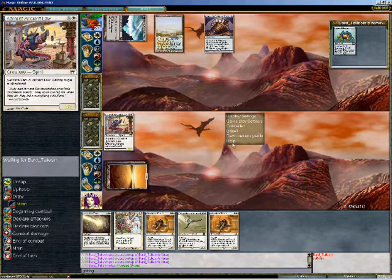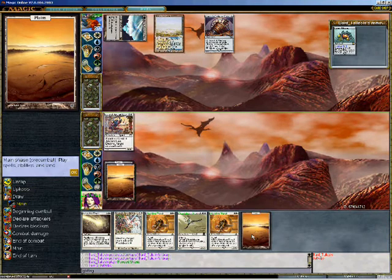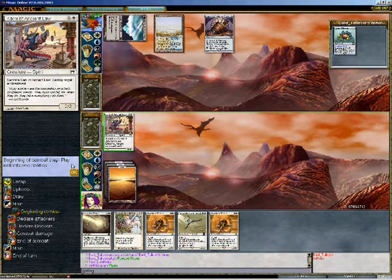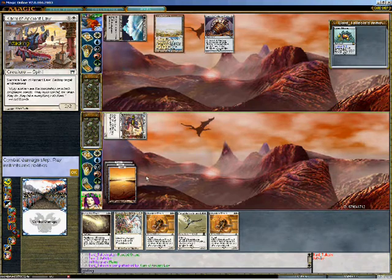What I've done here is I've pressed F6, and that makes it so it's my turn again. I'm going to play a plains and attack. There's a bit of lag on the server, but that's not going to affect my play too much. Kami of Ancient Law is going to take him down to 18, and that plus the fetch land could put him at 17 quite easily.